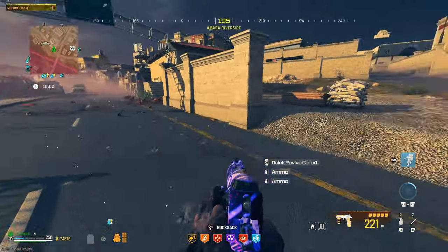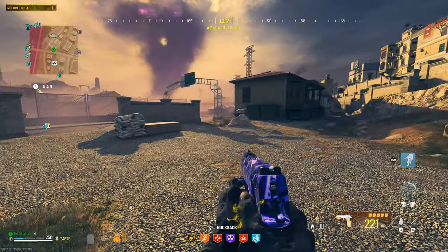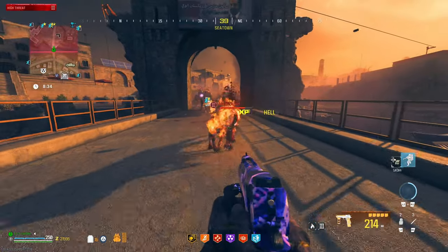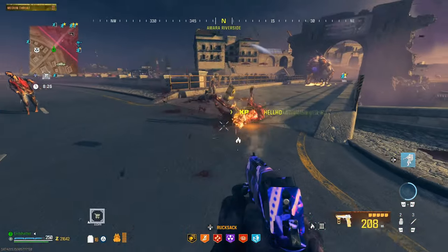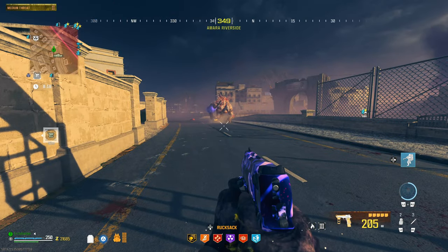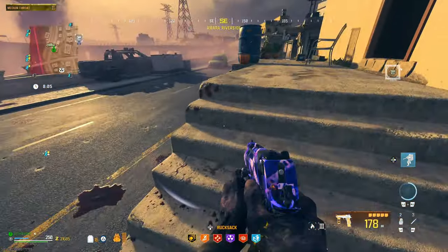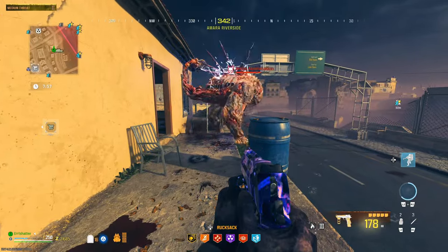We're back to full ammo. I don't have any plates but we're back to full ammo — super easy. We took that guy out super fast. I think this strat of pulling over there is just OP. We got another Mega Abomination — wait, where'd he go? I'm going to bring him this way, doing almost no damage off the rip on purpose. I want to get him to the spot just to see how fast we can take him out. He's coming — and we locked him in.